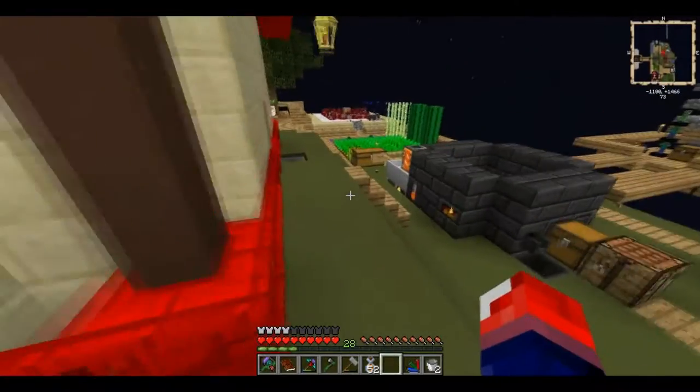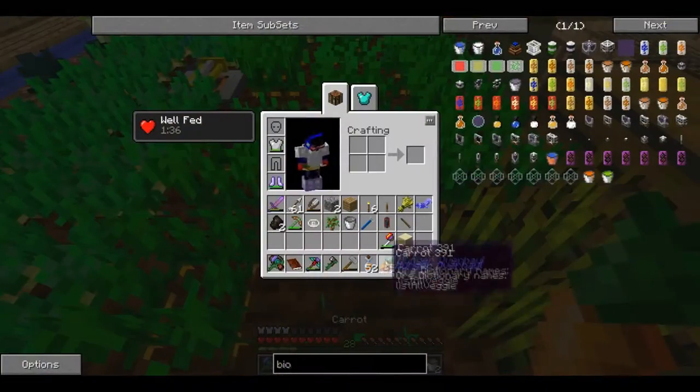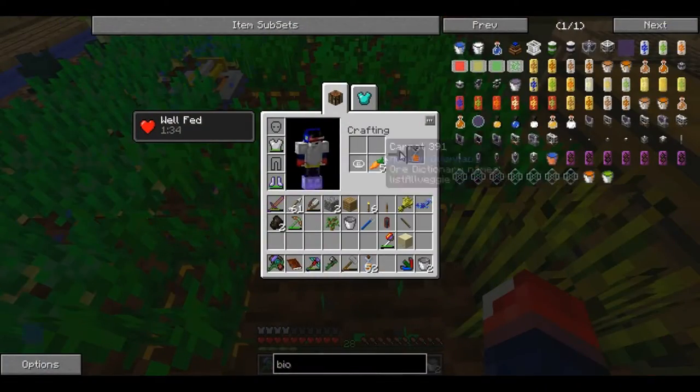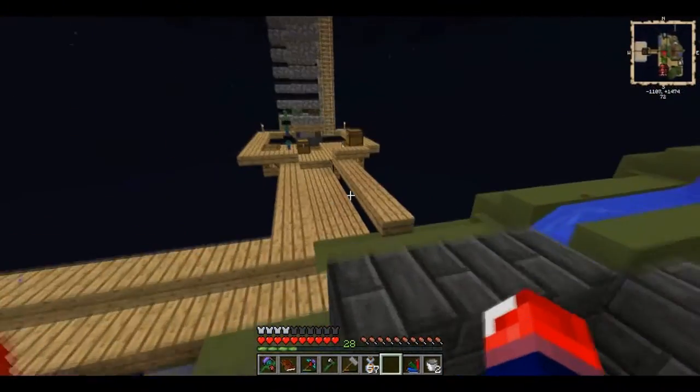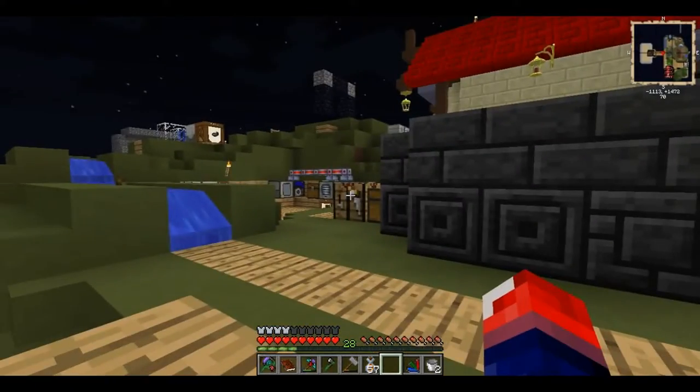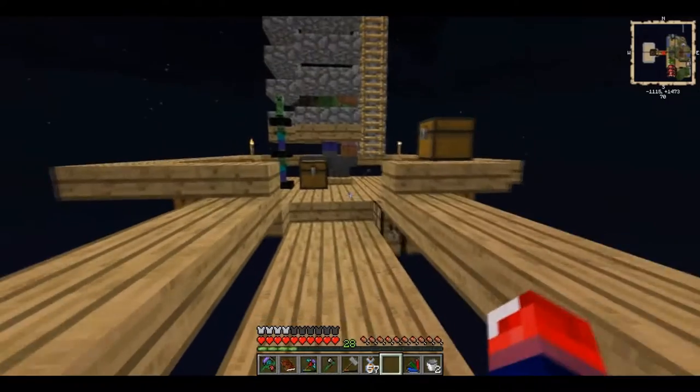I've been surviving on carrot juice, which is simple to make — you just need a juicer. Let me show you how to get some. You get some carrots, throw them in with the juicer, and you get carrot juice. You get quite a lot and it gives you quite a big boost of hunger. That's basically the map overview.